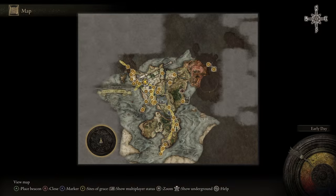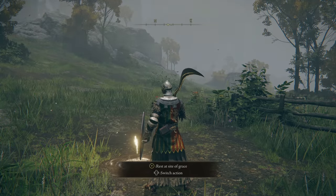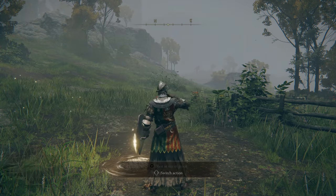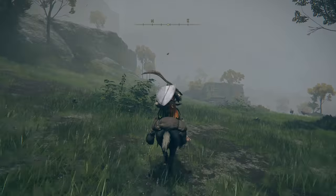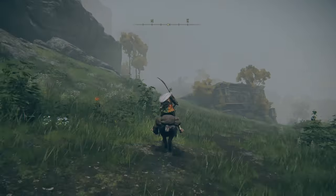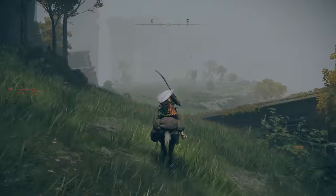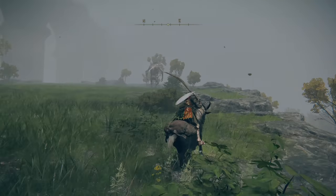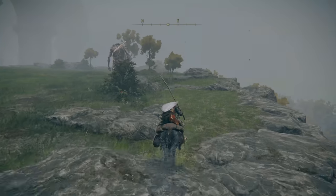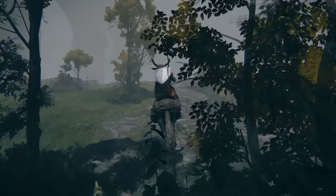The last one I'll show you in this video is easily accessible from the site of grace that is northwest of the Gate Front. This site of grace is called the Stormhill Shack, and upon resting here, head directly northwest. Feel free to use Torrent to get there more quickly. Here you'll see a kind of golem ogre, which we will ignore for simplicity's sake — though he's pretty easy to take down. Nearby there will be another well, and inside that well you can find the Strength Knot Crystal Tear.